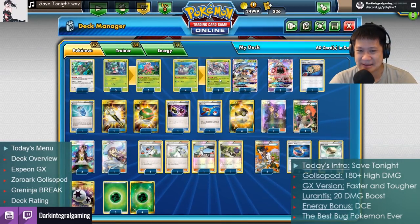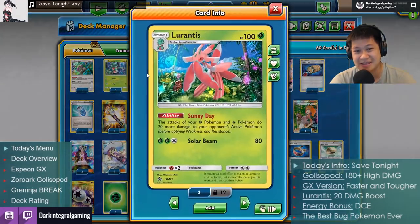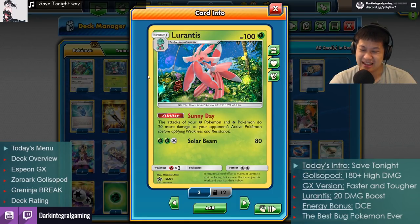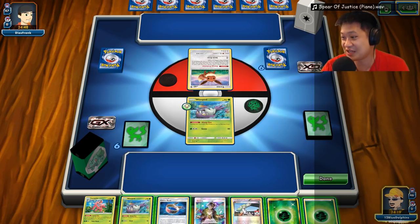Both Golisopods do very high damage with Lurantis and are very easy to set up — this should be a pretty good deck. I very much like this deck. Here are the matches — starting with a Garbodor matchup with both Golisopods.